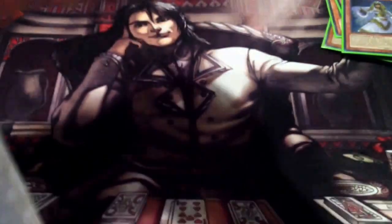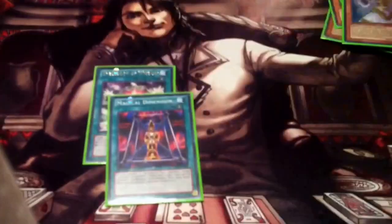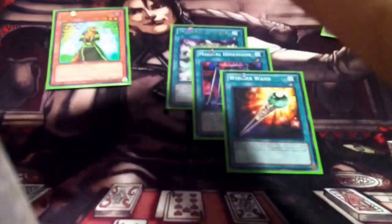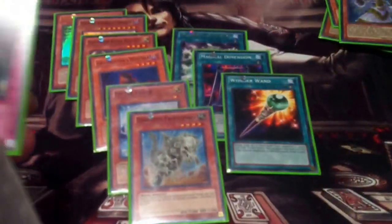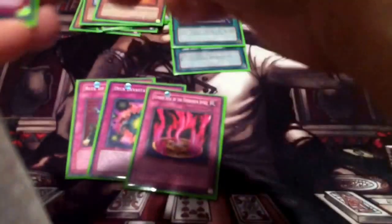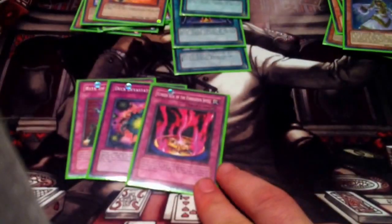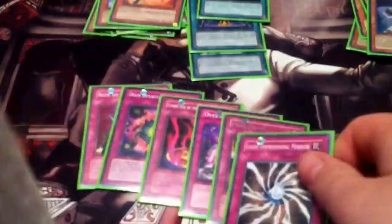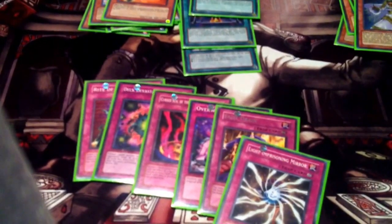Moving on to my side deck — a little different from last week's. One Spellbook of Wisdom, an extra Magical Dimension, and one Wonder Wand for sided spells. Sided monsters: Nobleman of Crossout, Malefic Stardust Dragon, Thunder King Rai-Oh, Gravekeeper's Watcher — great against Mermails — Effect Veiler, and Fossil Dyna to deal with sided monsters. Then sided traps: an extra Rite of Spirit, Deck Devastation Virus, Cursed Seal of the Forbidden Spell — very effective against Spellbook Prophecy — Overworked, Skill Drain, and Light-Imprisoning Mirror.